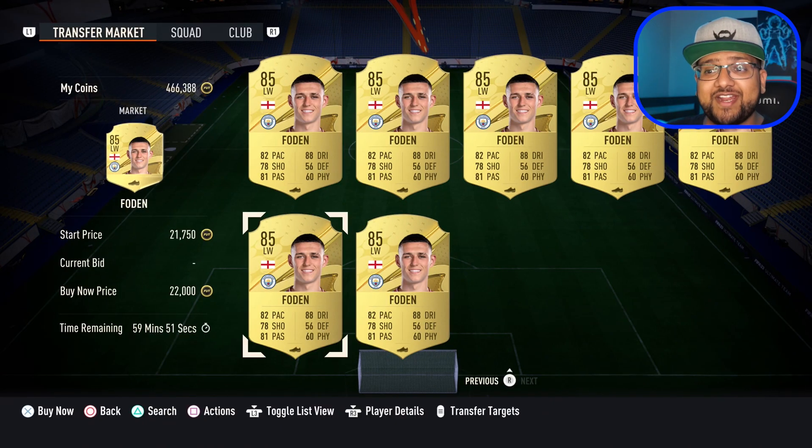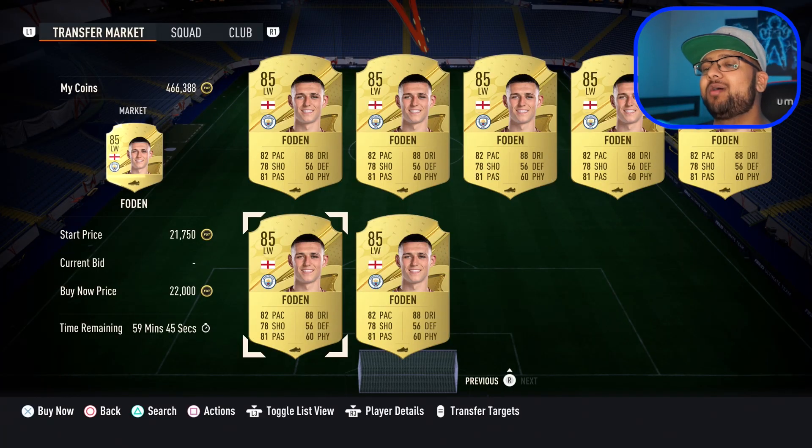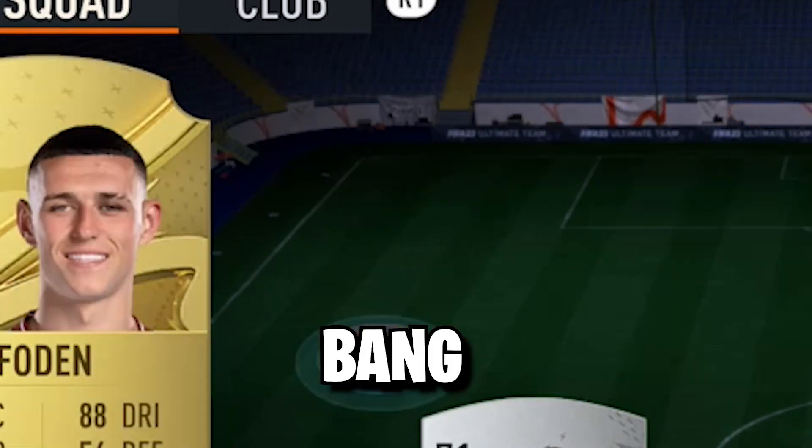Our second upgrade is going to be the main man, Phil Foden - 22,000 coins this year and he's 85 rated. What a banger of a card. Phil Foden, get you in the team.